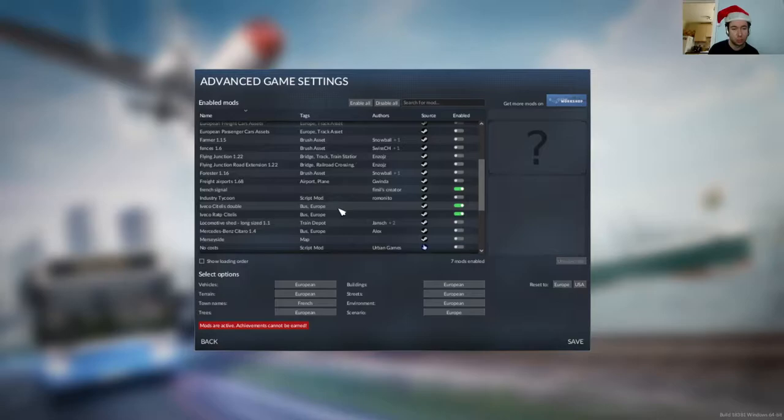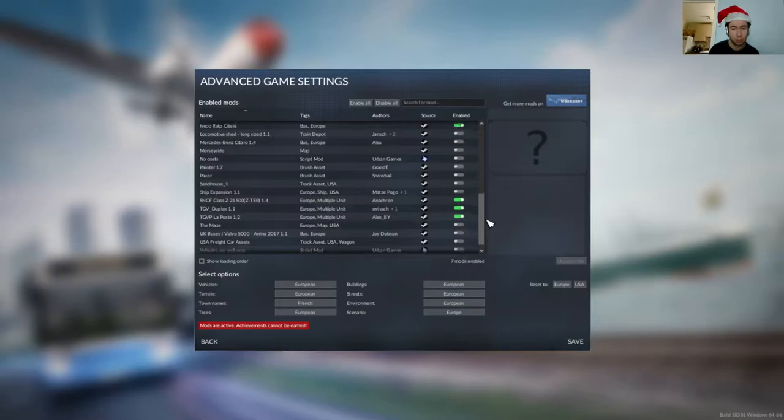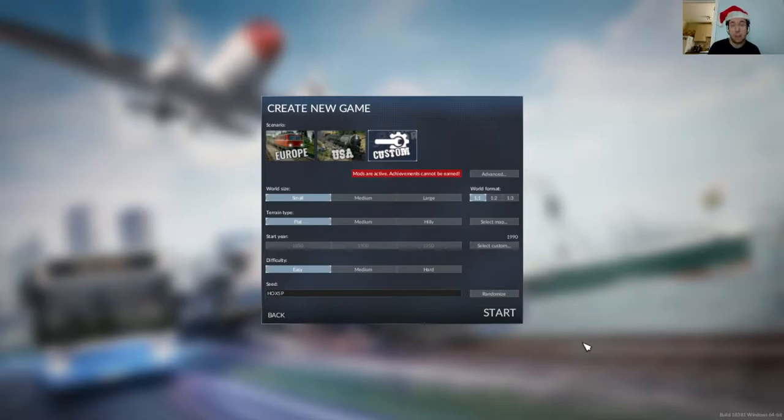I've got some French signals, some French buses — these aren't available until about 2005, so we might upgrade to those as we go along. I've also got some French trains: the SNCF Class Z and a couple of TGVs. There are already TGVs in the game, but I've got the duplex one, which is the double decker, and that might be quite interesting to use. TGV La Poste is a freight TGV, which is quite interesting. I wonder whether we'll get to use that — depends on the map and what kind of spawn set we get.